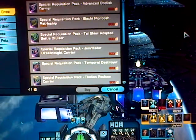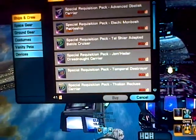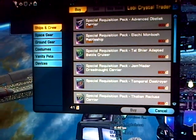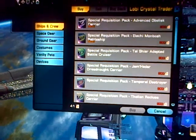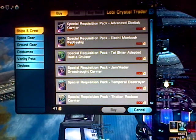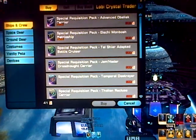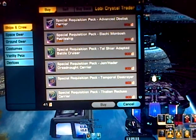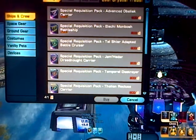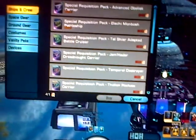I really need some help because I'm dying to get that ship. It has a special component with it — it's the universal console and I'm dying for it. Please leave any comments to help me get more lobi crystals quicker than the 15 daily mission lobi crystals.